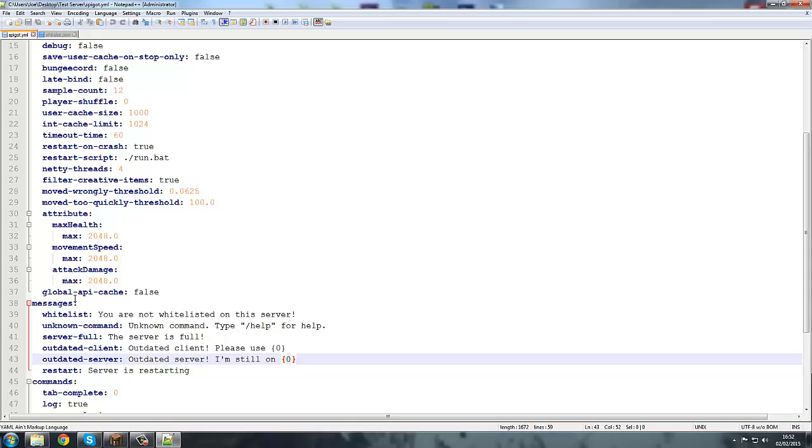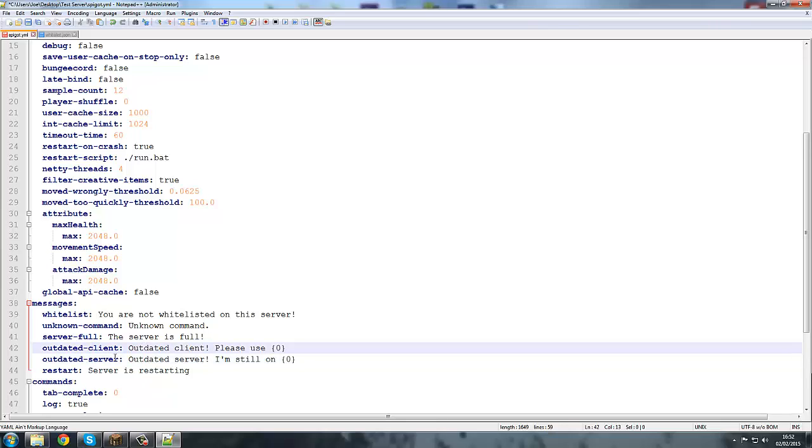Today we're going to start doing changing messages. Here you can see the messages tab and I'm just going to change one for a quick example — the unknown command. You can also change out-of-date client and out-of-date server messages.